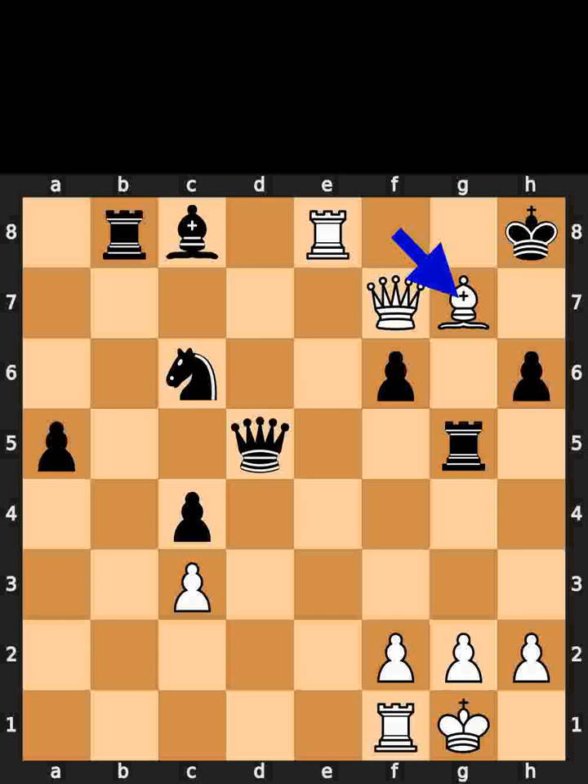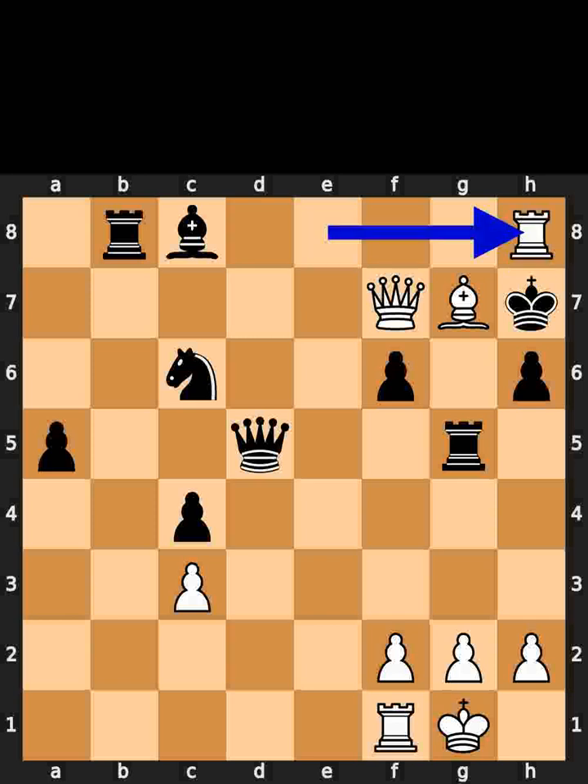White takes the pawn on g7 using the bishop with check. Black plays king to h7. White plays rook to h8. Checkmate.